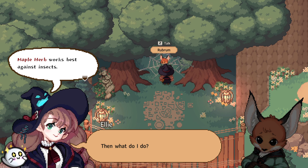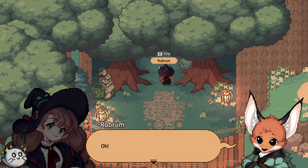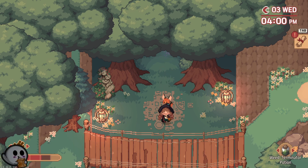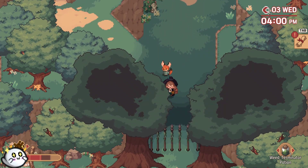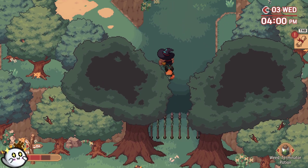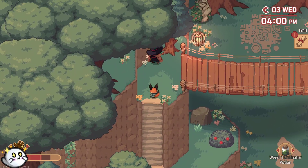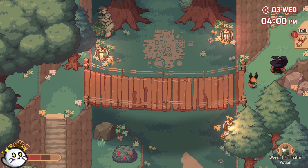What do I do? Maple herb works best against insects. Just one maple herb should be enough. I have some maple herb. Like this? Oh! Are you okay? Yeah, probably. Can you walk? Okay, then let's go to the witch's house together. Aww. I'm gonna bring my little friend to my witch house. Cute! Oh, there's a way down here. Okay, let's take them to the house. Carefully and safely. I've made a tiny little friend here.